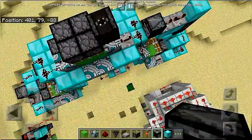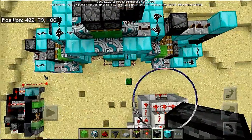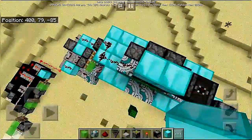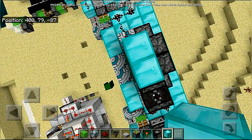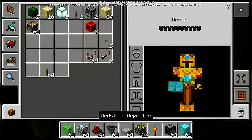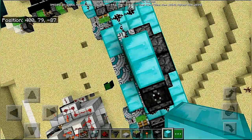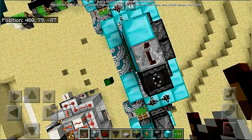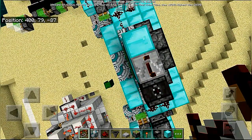Place two blocks in this direction with some redstone dust. Set one side to four ticks and add a dust, and make this go around.